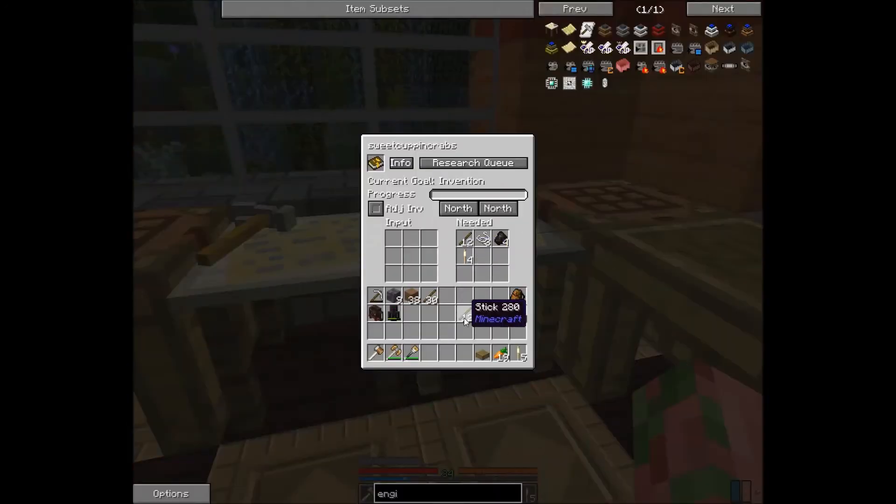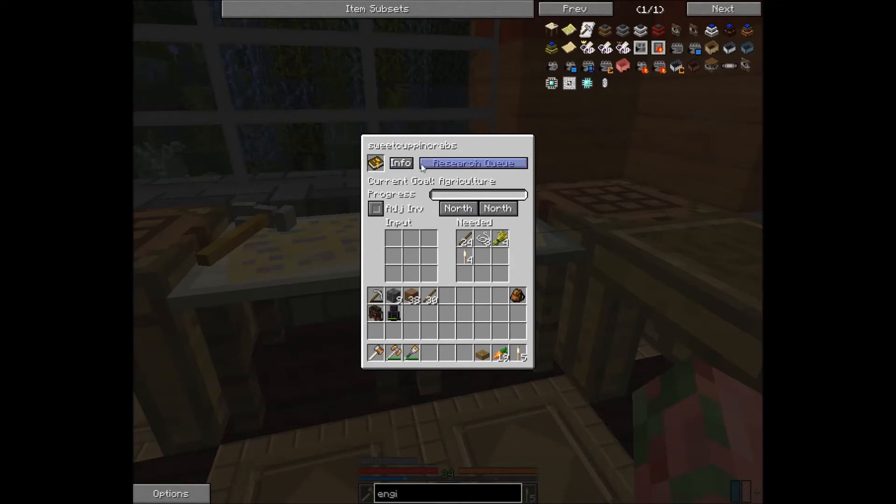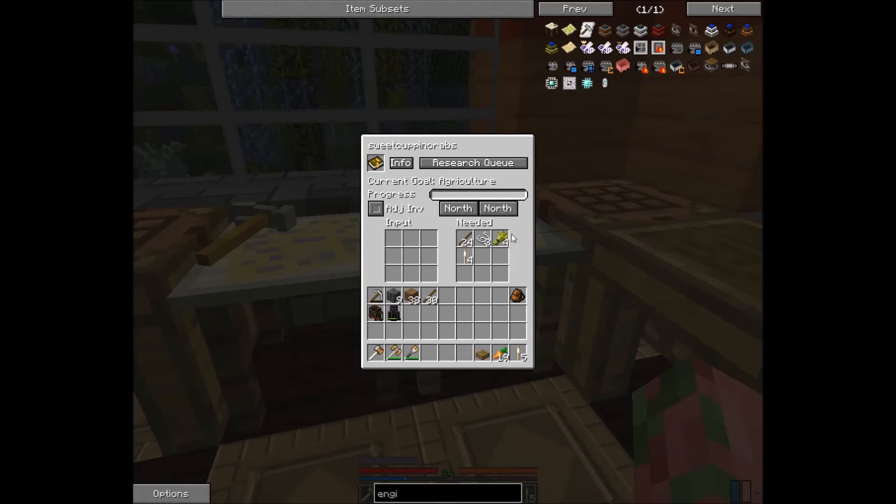When you have all of your items together, you're going to place them on the left side in the same pattern as what it shows you it needs, and it'll initiate research on its own — you don't need to press anything. Once that's done, it'll go to the next item that you put in your research queue. You can hit escape to get back to the main interface, and it'll show you the next set of items needed for research.